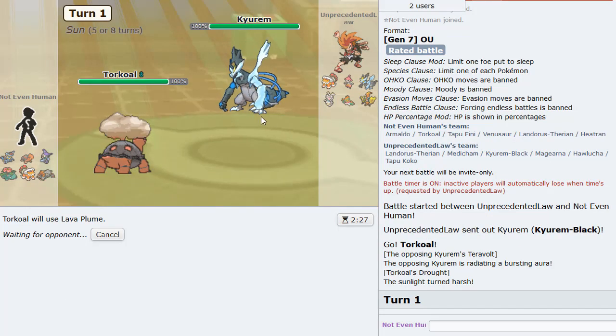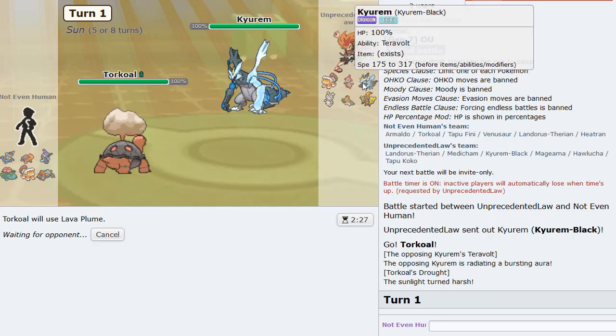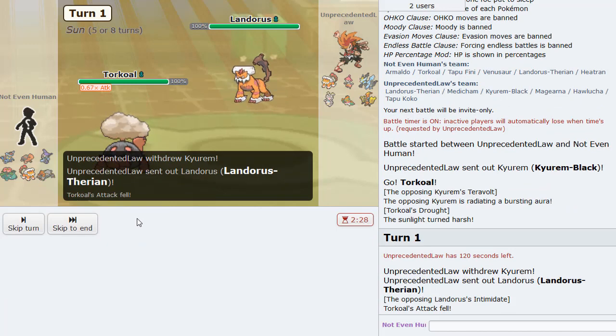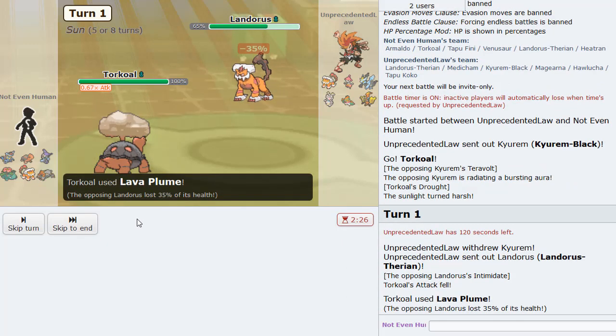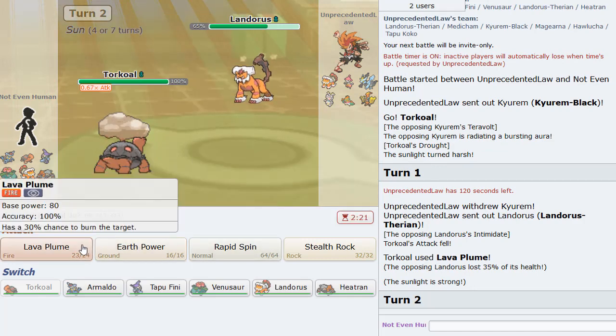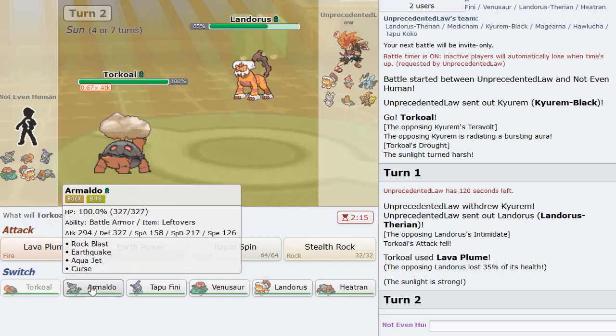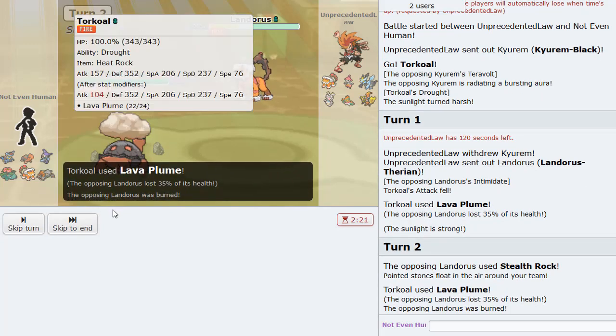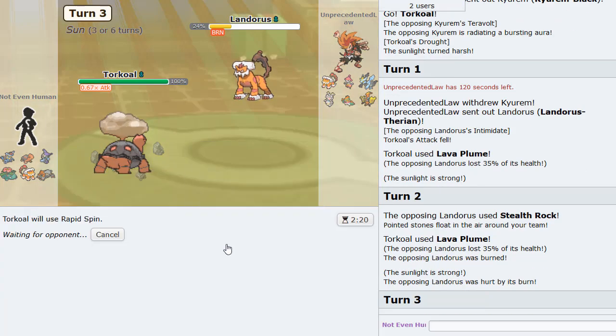I want to see if I can get a Lava Plume burn. Fire moves are looking pretty nice versus his team if I'm being honest. He goes hard Lando — it actually took the Fire move pretty well, probably defensive. He gets up Rocks and then I get my burn. Thank you, I appreciate the burn.